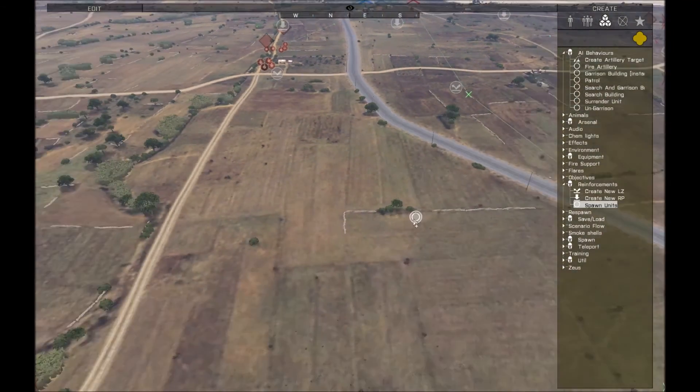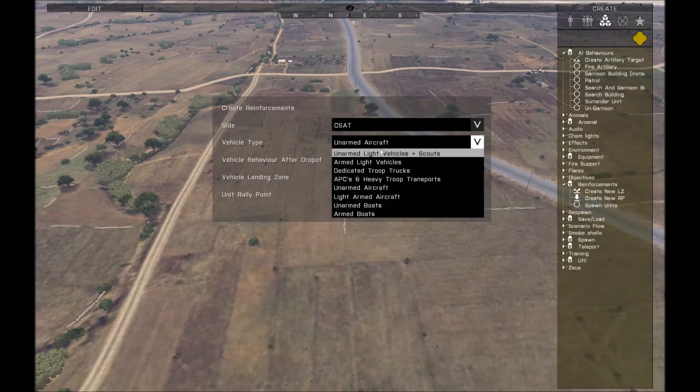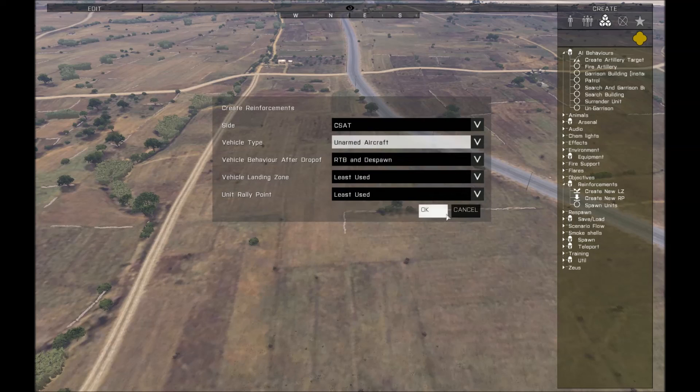There are a lot of different kinds of units you can spawn. The options include: unarmed light vehicles and scouts such as ATVs and trucks; armed light vehicles like Hunters and IFRITs; dedicated troop trucks, which are the large troop transports; APCs, which are armed personnel carriers; armed aircraft; armed helicopters; and two kinds of boats. The boats are a little buggy right now and require some waypoint management, but they still work pretty well.